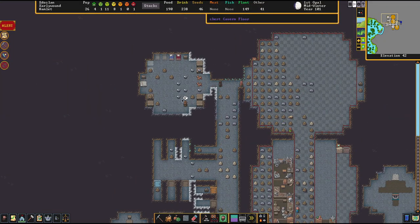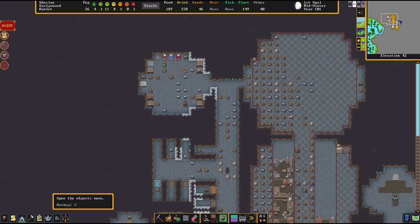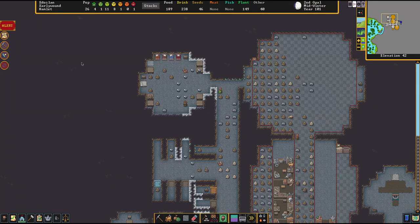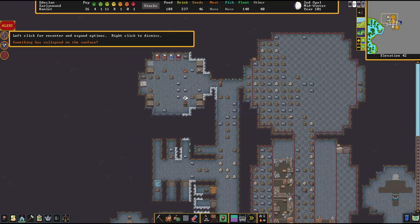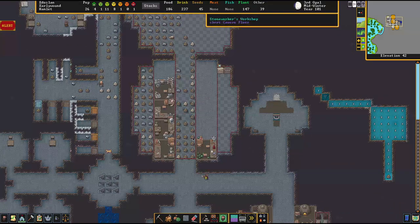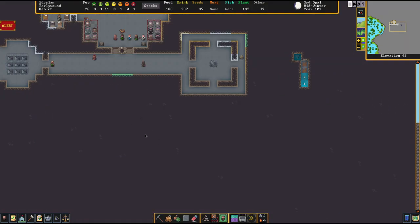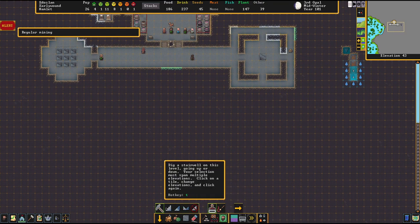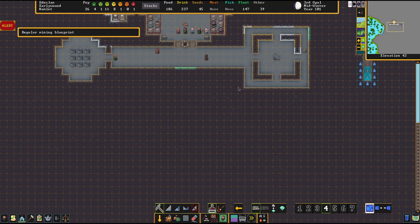We got the beds, the crutches. Where is our medical dwarf? I still don't know how to remove these. Okay, Barazol's done. Something collapsed — we have a stray dog. We need coal, iron bars, plants. Let's move up towards our inn, because this is where we will have a place for our militia, and I kind of want to design that first.